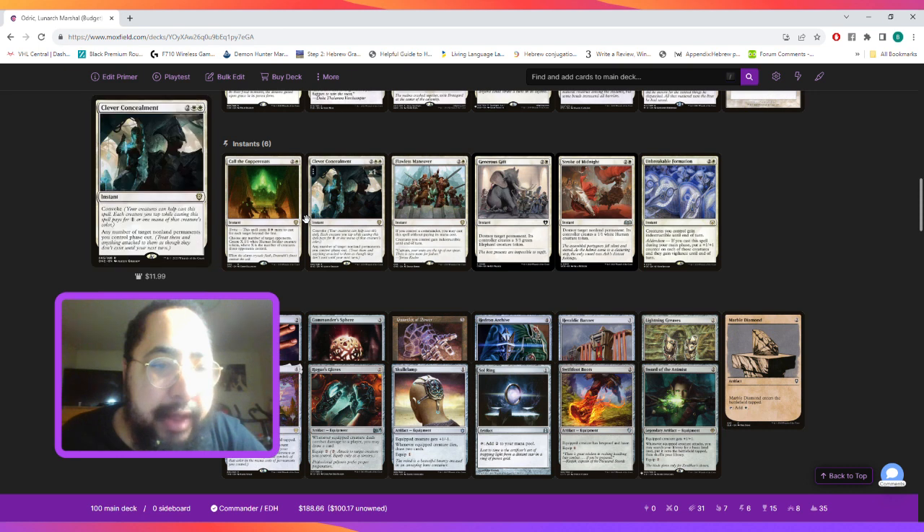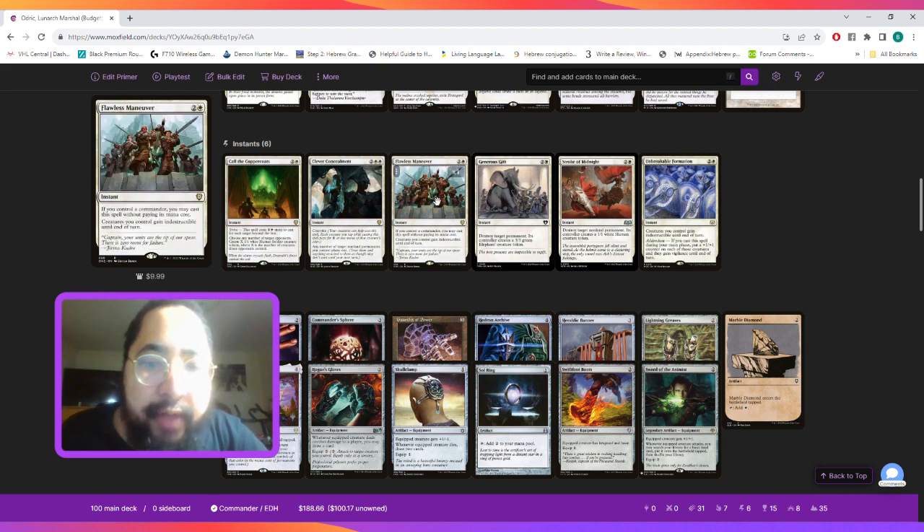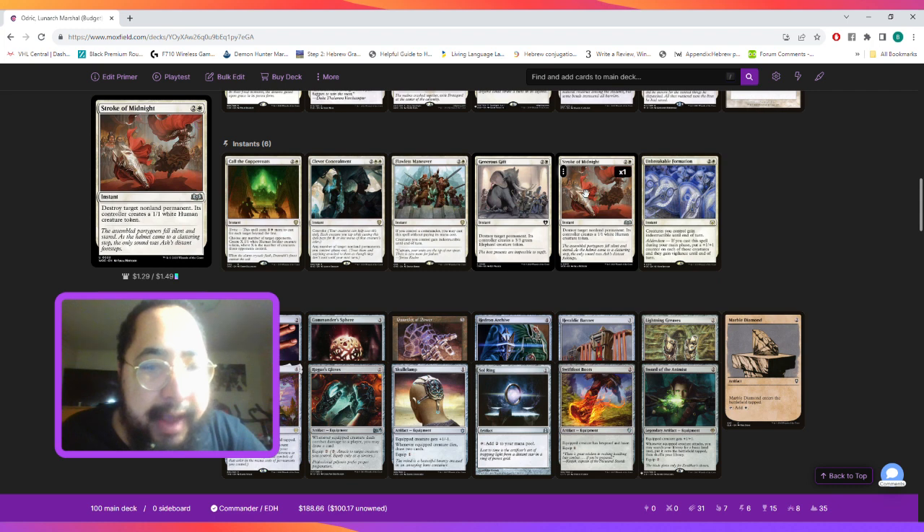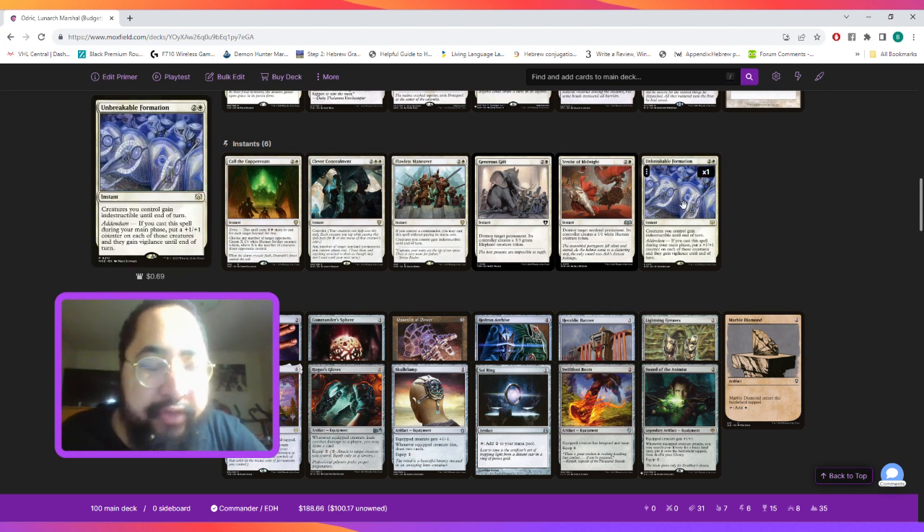For instants, we play Call the Coppercoats to create a bunch of soldiers. Clever Concealment to phase out our target non-land permanents — we get to choose which ones, and it also has convoke. Flawless Maneuver to protect our board from board wipes. Generous Gift for removal. Stroke of Midnight for removal. And Unbreakable Formation to either pump the squad if we cast this during our main phase, or just give our creatures indestructible. And if we cast it during the main phase, they will also gain vigilance.